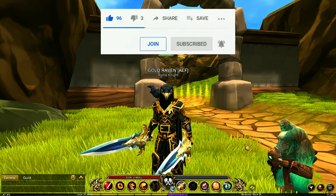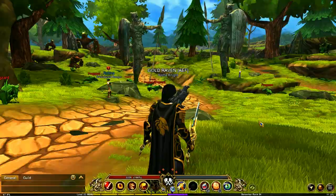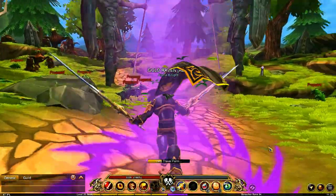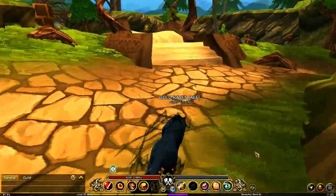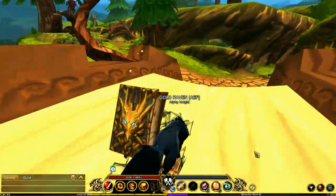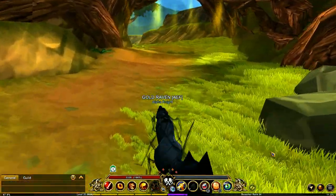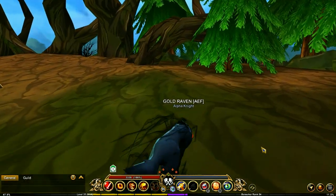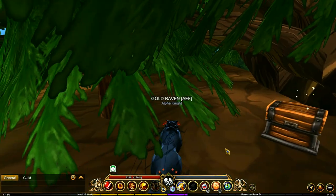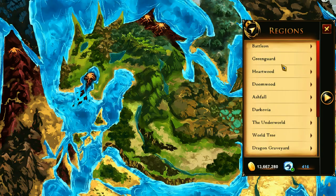First place you're going is Green Guard Forest. Once here, you're going to be heading in this direction and right into here. Next you're going just behind the boss and over here you're going to be finding this chest right here. Grab the Secret of Bush Transformation.